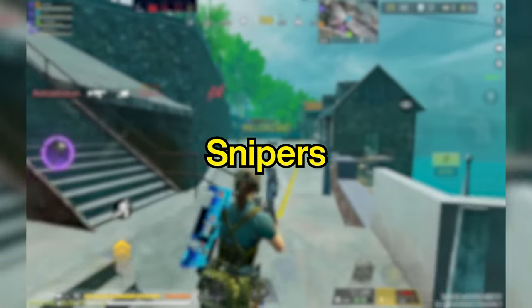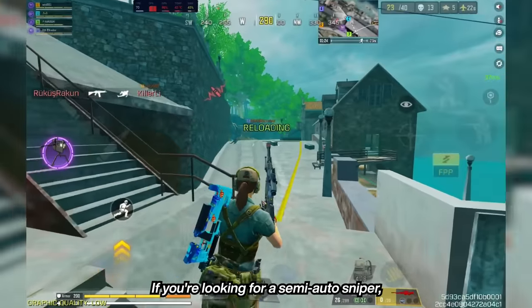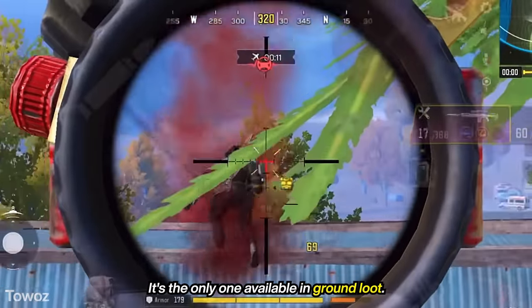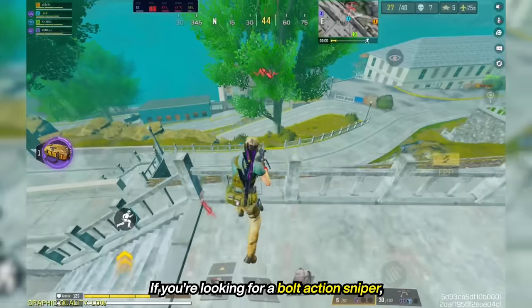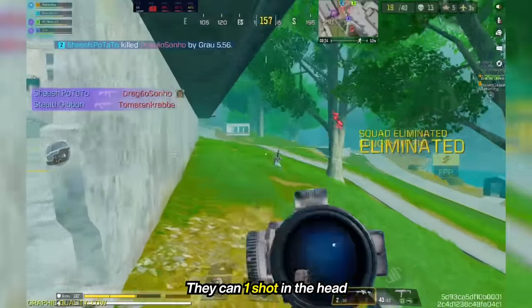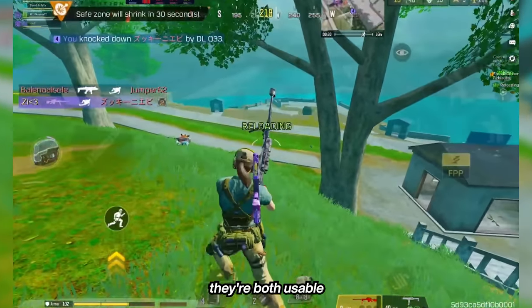Moving forward, let's talk about snipers. We have two types: semi-auto and bolt-action. If you're looking for a semi-auto sniper, M21EBR is a good choice — it's the only one available in ground loot. If you're looking for a bolt-action sniper, DLQ and ZRG are both good choices. They can one-shot in the head and two shots in the body, as long as you don't hit the legs, so they're both usable.